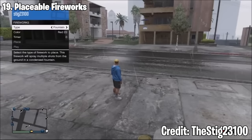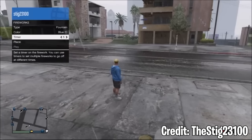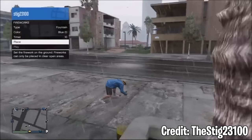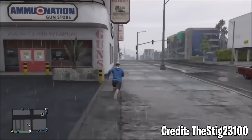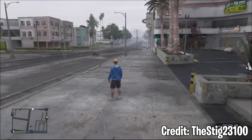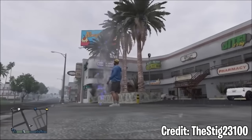Next, we have Placeable Fireworks. If you're an OG player — and I really mean OG, like before 2014 — you would remember these, because they were actually removed from the game about a decade ago. These were introduced for the Independence Day update; it's just a firework that you put on the ground. There's no way to get them anymore, so if you've still got one in your inventory, consider yourself lucky and probably don't place it down, because you are holding onto an extremely rare item.